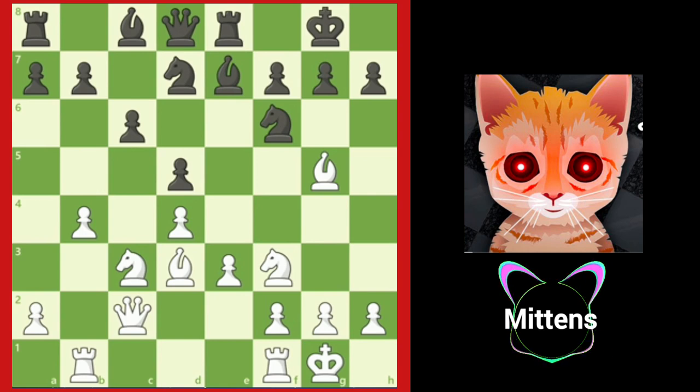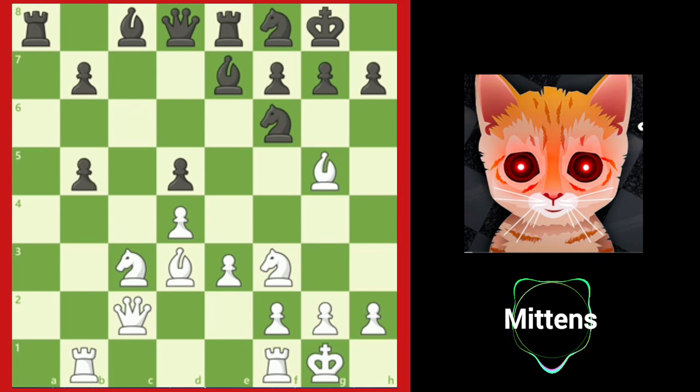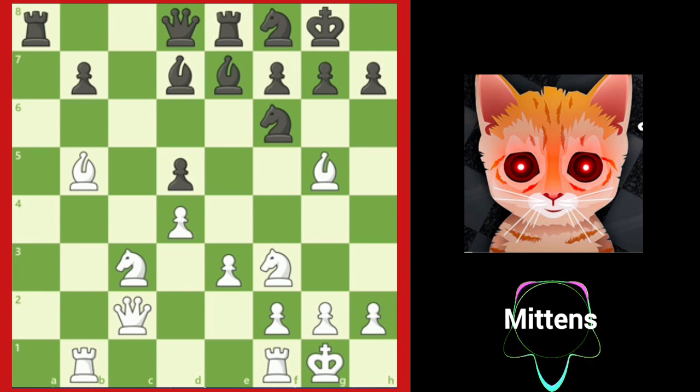If black tries to protect the B5 square with A6, after A4, Nf8, and B5, the minority attack crashes through. After A takes B5 and A takes B5, if black captures the B pawn with C takes B5, black now has a weak isolated D pawn. After B takes B5, black loses the D pawn after the simple B takes F6, with N takes D5 to follow.